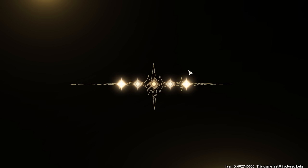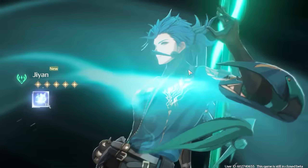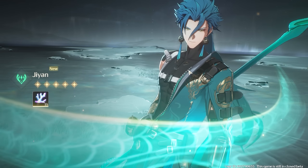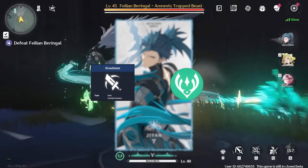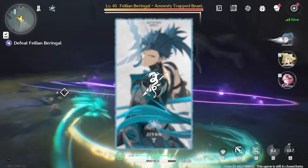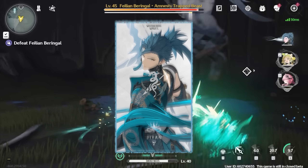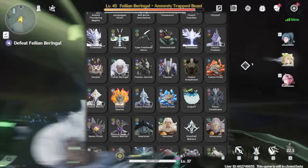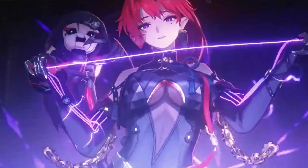Ji-Yan is the first featured 5-star to be released, and if you are looking for a DPS with absolutely disgusting single target and AOE damage, his investment is definitely worth it. Ji-Yan is a broadblade-wielding Aero DPS whose main window of damage is during his ultimate, which means we want to spend most of his time on field with his ultimate up. In this guide we will cover his skills, best weapons, echoes, best echo set, best teams, sequence notes, and how to play him correctly.